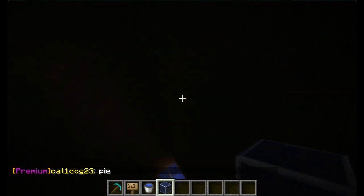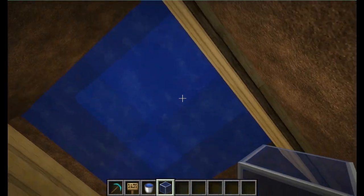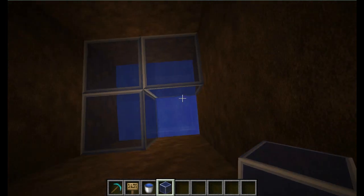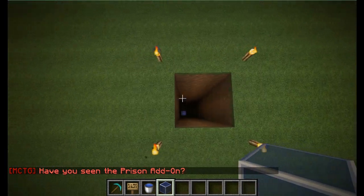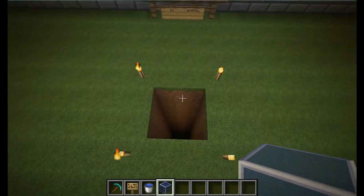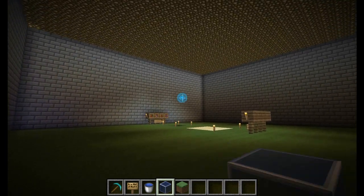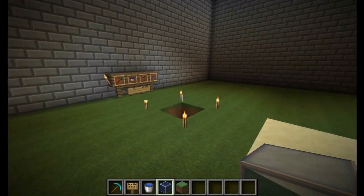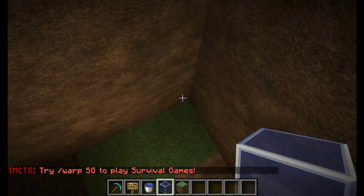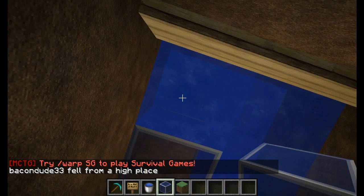When you jump down, you jump down into the far block, and right as you land you place the third piece of glass. From above it appears like it's just water with no glass, so they jump in after you. Looks like you're trapped in the corner, but really you have a surprise up your sleeve. Let's see how this works. There's my pursuer — and there you go, get all of his loot.